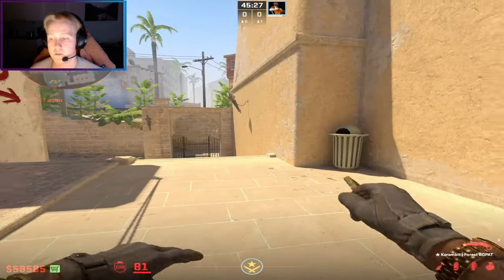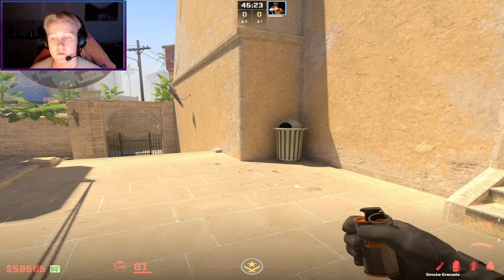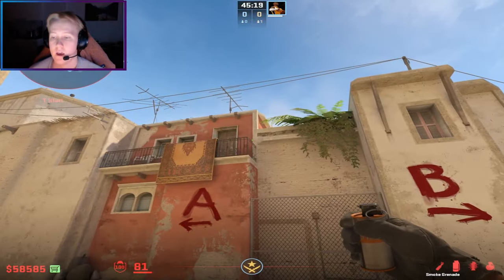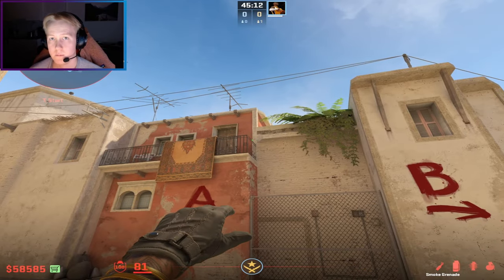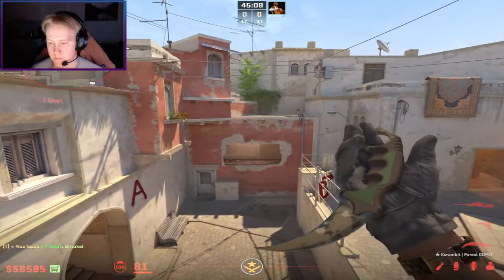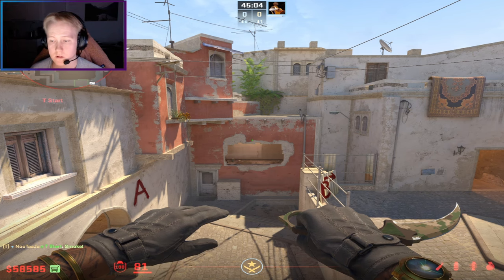The first smoke is mid window from T spawn. I think this is the most important smoke to know on this map. You come to this corner and aim at this cross where the rail and wall start. Aim here, press D, and jump. As you can see, we get a perfect window smoke, and for me this is the most consistent lineup.